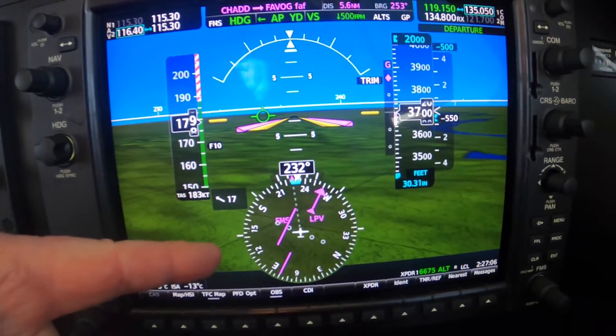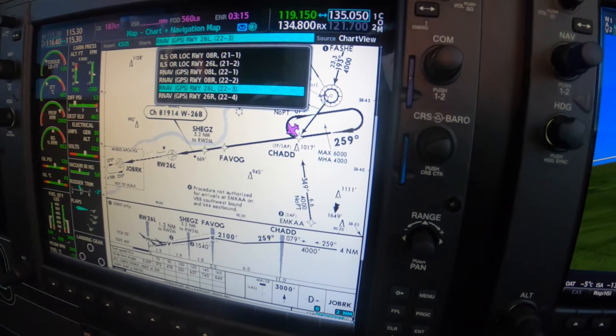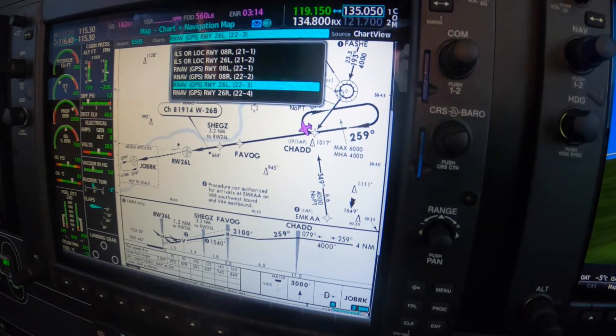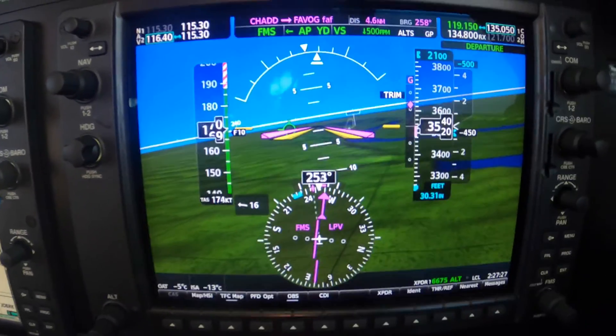Okay, 1107, turn left down 180. And now that we're established, the needle's moving, we can go down to 2,100. He said 2, so we're down to 2. I'd stop at 21 just so we get it exactly right at FABOG. Re-select 210.